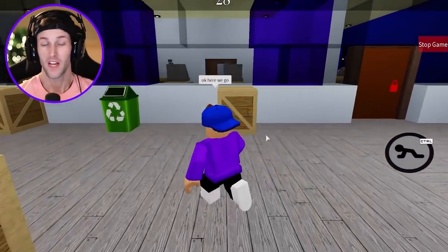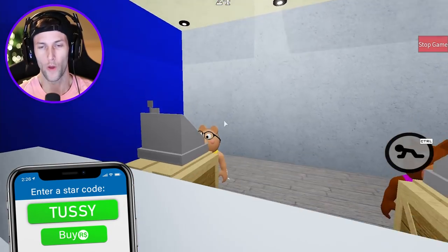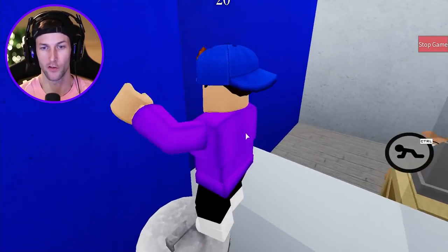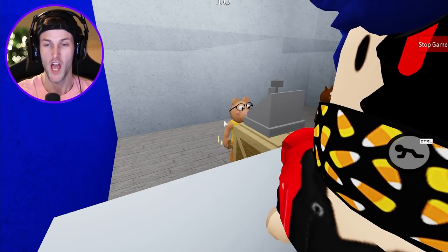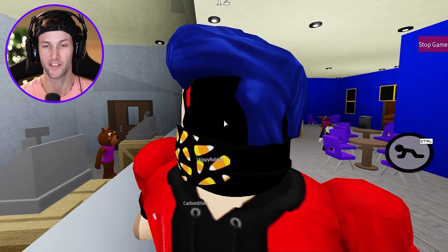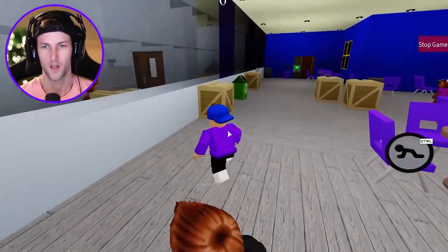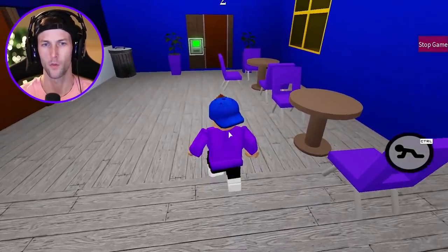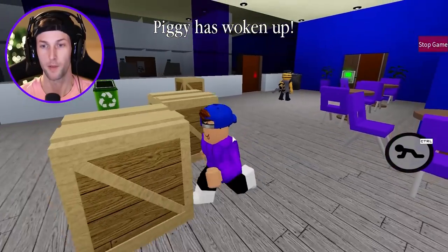All right guys, here we go. Tigris Tacos - I am starving. Pony, whip me up some chicken tacos. I can't see you, I'm too short. Let me get on the trash can. I would like two chicken crunchy tacos and a bean burrito right now. And some candy corn for this guy - he likes candy corn. Okay, who's got the green key? Anybody? Did you even look? I don't even think anyone has it. Where is it? I think somebody actually has it, but hurry up because Piggy is here.